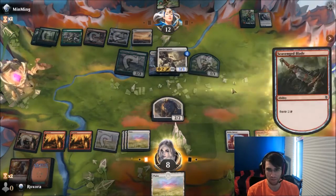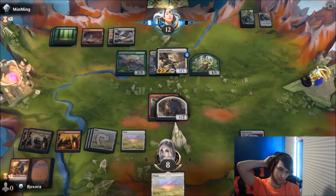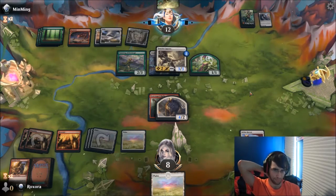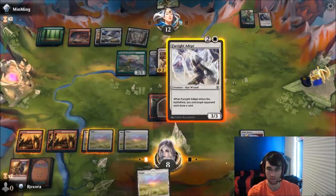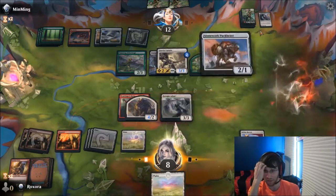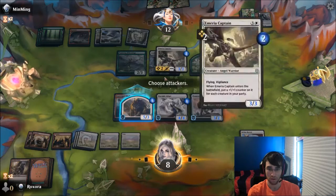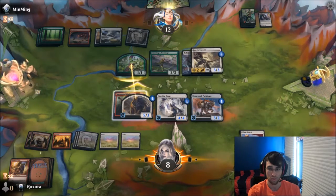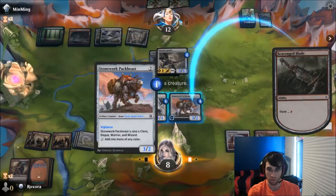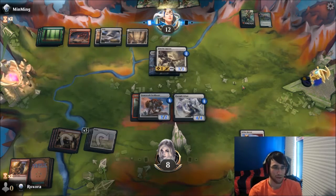Now I'm gonna put this blade here. It's awkward because I want to start drawing some spells. Oh, that's really nice, actually. Even though it draws our opponent some cards, we get to play some stuff. And now I think we put counters and go attacking with this. Then we get to equip this onto the Pack Beast. So now anything we draw — it's set up.